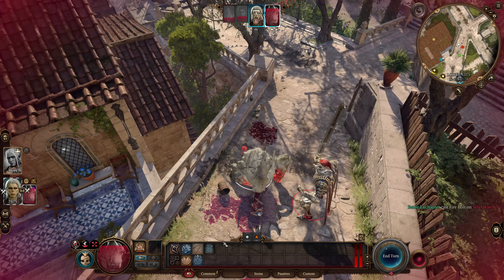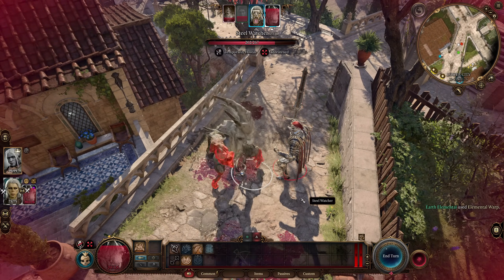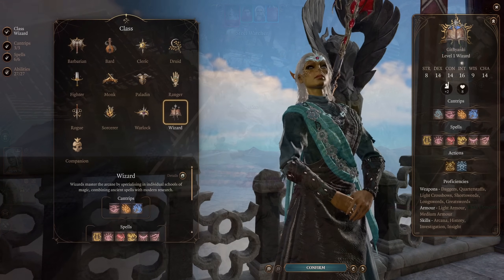Let's be honest, while Illusion definitely has some stuff going for it, it's not until the level 10 feature where it gets really interesting. And Conjuration — I don't know, I'd definitely have to think of something there. Anyways, let's get into the build now, because I've rambled on long enough.